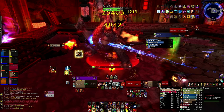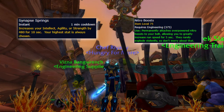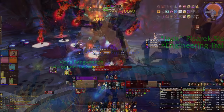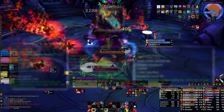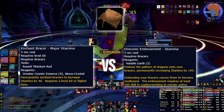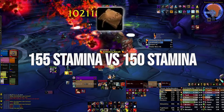Our best professions will be slightly different depending on where you are in the expansion. Engineering will be your best option for the whole expansion due to Nitro Boosts, Synapse Springs, Bombs and Zappers, and a well-itemized 359 helmet that won't be replaced until you get a heroic raid replacement. For a second profession, run Alchemy for the Lifebound Alchemist Stone until you get both stamina trinkets from raids. After that, Leatherworking will be your best profession, providing a bonus of 155 stamina compared to the 120 stamina of other professions. The benefit is marginal, so feel free to run what you please as long as it's not Tailoring or a gathering profession. By Dragon Soul, Blacksmithing will be essentially equivalent to Leatherworking.